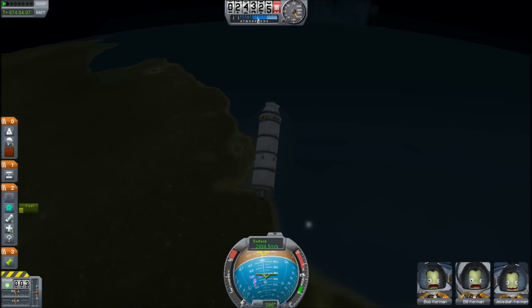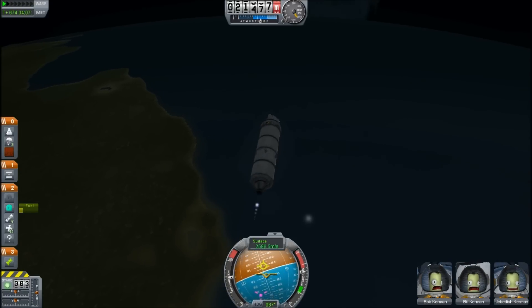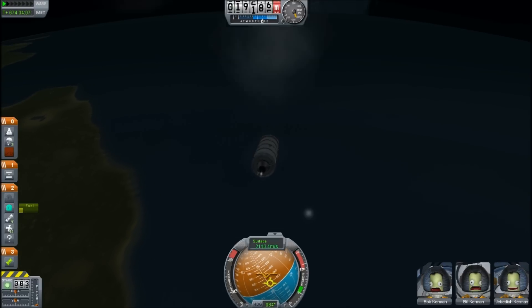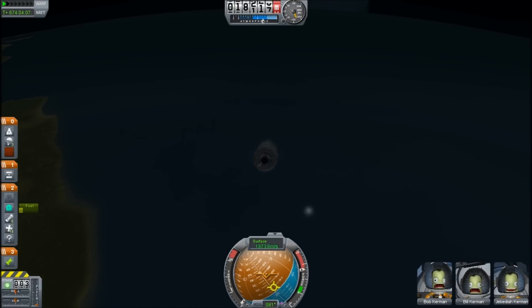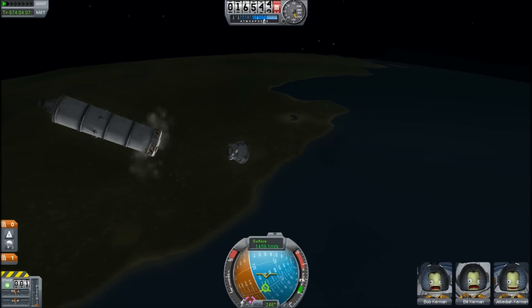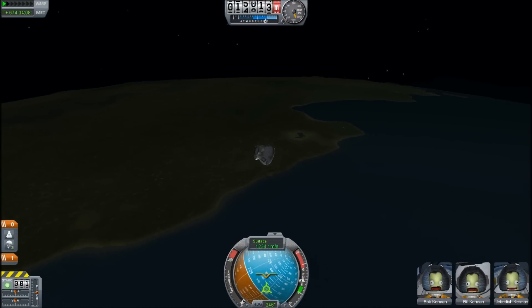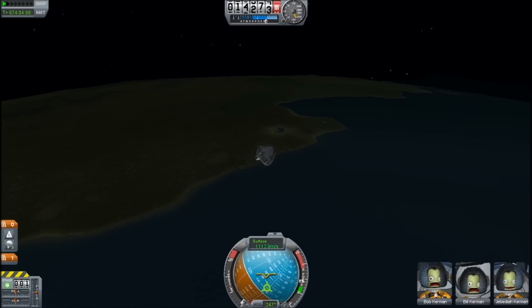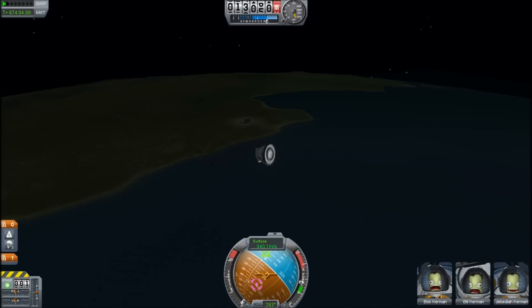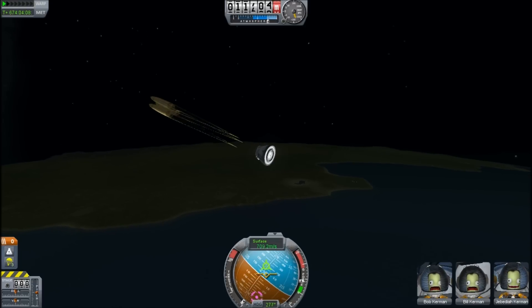That is pretty impressive after 674 days in deep space. They won't have far to go for the rescue team. I can't get any control over this. I'm just dropping below two kilometres per second, and I think it's time to detach. Because it has way lower aerodynamic resistance, it shoots on ahead — nothing is going to hit it anytime soon. You can just see in the background, Kerbal Space Centre — an inviting homecoming for these guys.